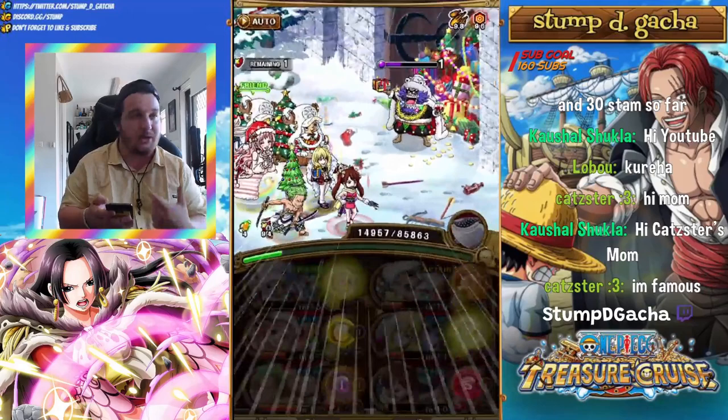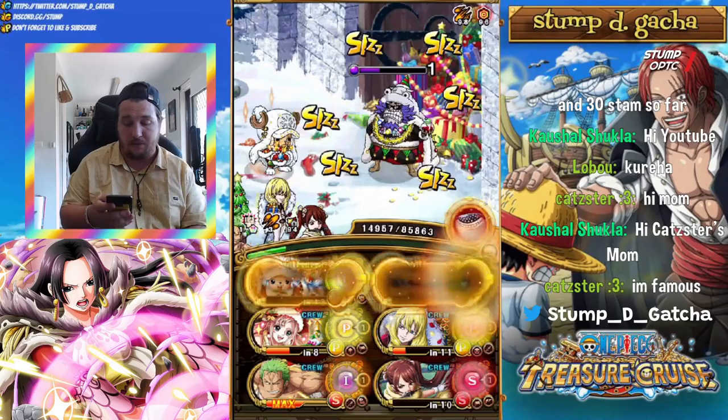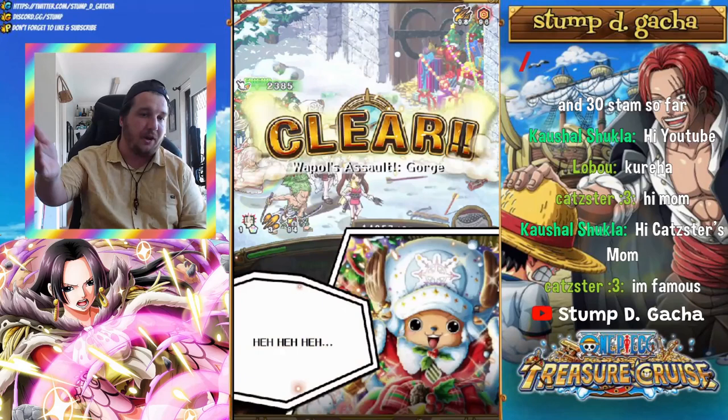Chopper now gives cooldowns, which is actually wild. You can then do stuff like this — get Shinobu back, and you can then use Zoro, though you can't use Zoro because of certain restrictions. But as you can see, even if you stuff up, you're going to beat it fairly nicely.